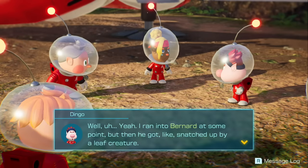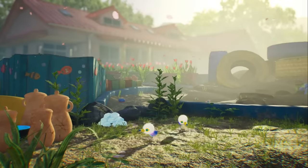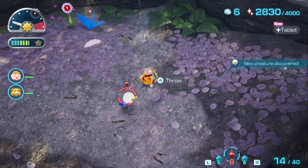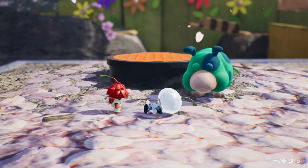Day four and we're off to the Blossomy Arcadia. We've got two prime objectives: first, get enough Sparklium to head to the next area. Two, we need to fight the Red Leafling and rescue his castaway. Bernard the pilot is the third leafling you rescue from these specific battles, and it's important we don't rescue any other leafling because we need to do as few night missions as possible.